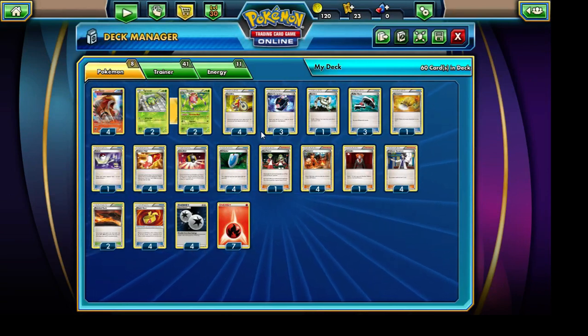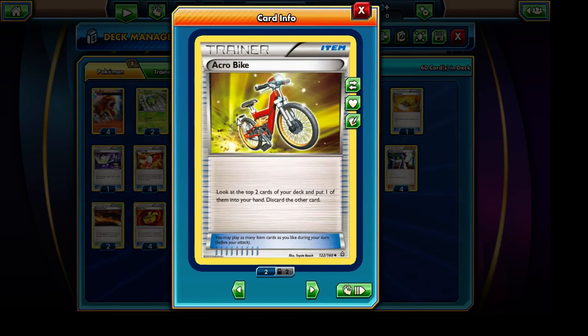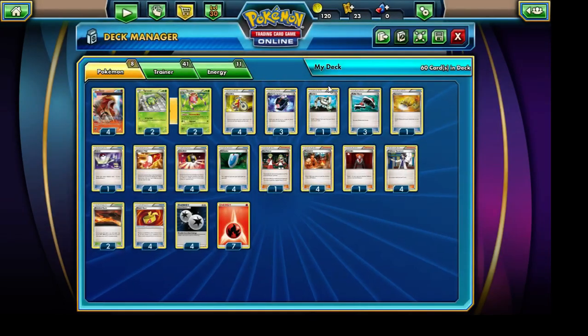This is a Speed Entei build, so we're running a lot of cards that'll just allow us to blaze through our entire deck. We are running a total of 4 copies of the Acrobike, which allows us to look at the top 2 cards of our deck, put one into our hand, and discard the other. Acrobike really does pay off in this deck. We're also running a total of 4 copies of Trainer's Mail, which allows us to look through our deck and hopefully grab onto something useful.